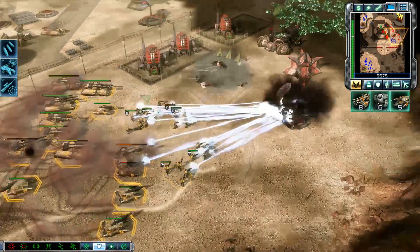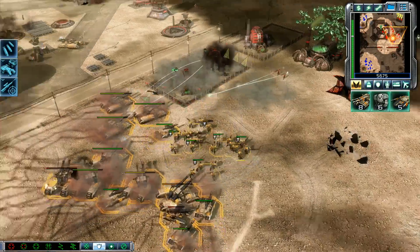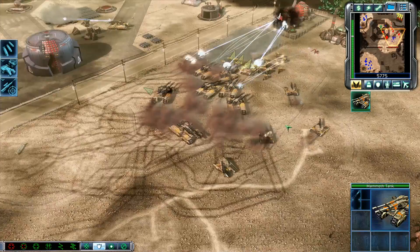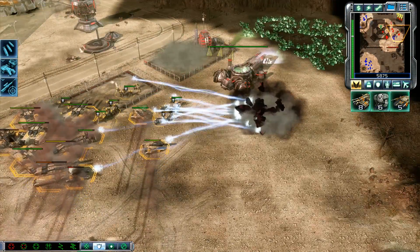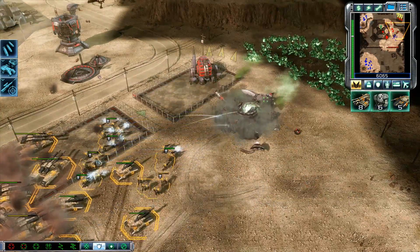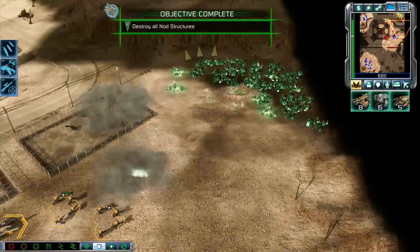What do you have? Let's have some fun. Unit under attack. Move it up. Enemy unit sighted. Mammoth tank. Close in. Promoted. Unstoppable. Bonus objective complete. Unstoppable.